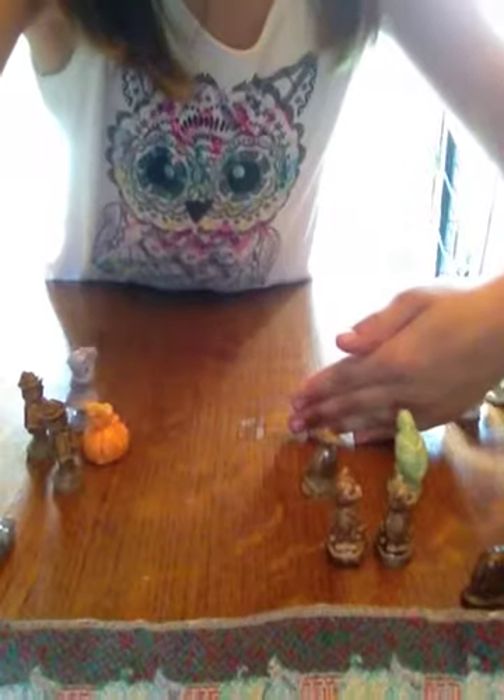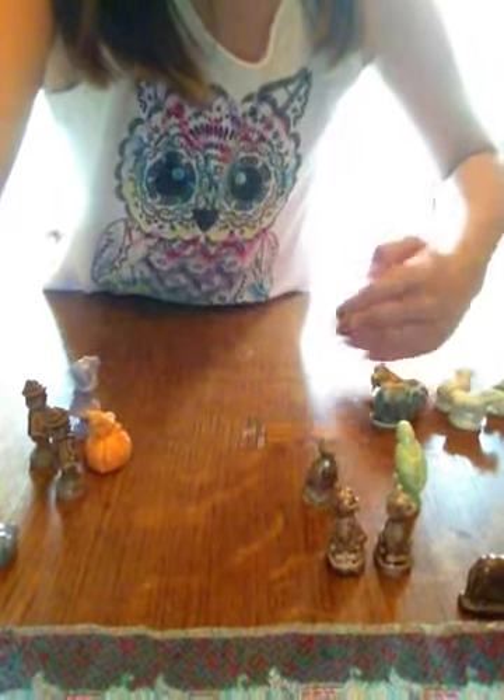The next set is the Noah's Ark set. I'm missing a lion. I have the zebra, but I'm missing the male or female — I'm not sure which this one is. Then I have this rooster, and I need the chicken — that's the female, but I have two of them. Then the ram. And I have two female lions, but I need the male lion.